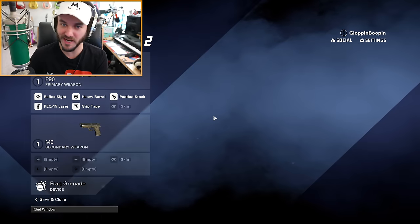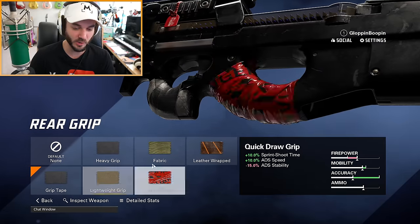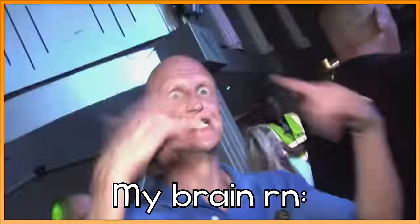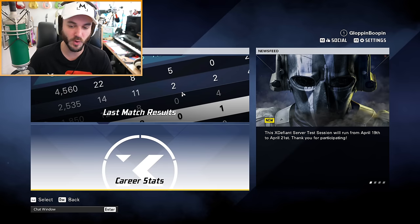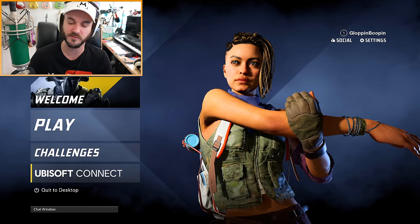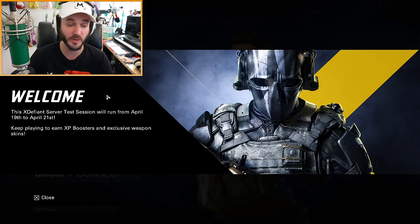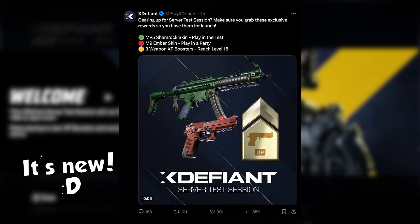If you go to your loadouts you'll notice some changes in the create-a-class. I swear they updated the visuals for some of the attachments — these look more defined than before, same with the rear grip tapes. In the profile section we now have career stats. Everyone was reset to level one, but we have access to all attachments and guns. Nothing from this stress test carries over to the full game, but playing it can earn you XP boosters and exclusive weapon skins for the full game.